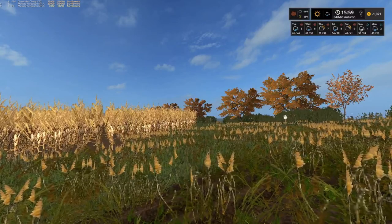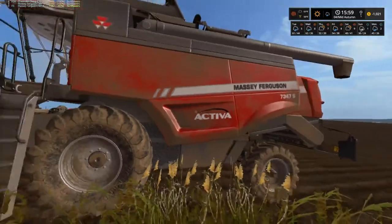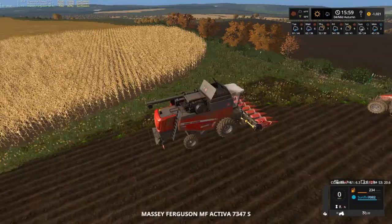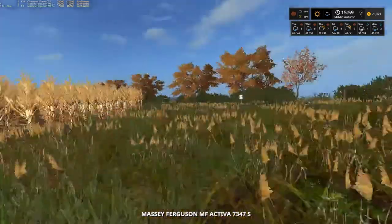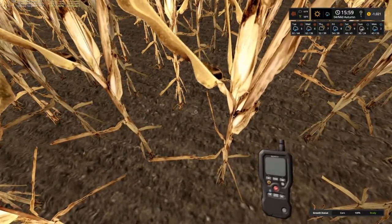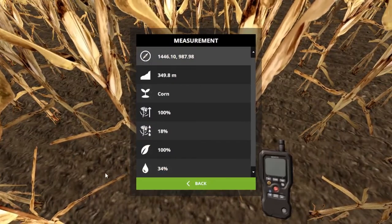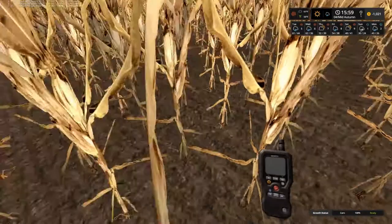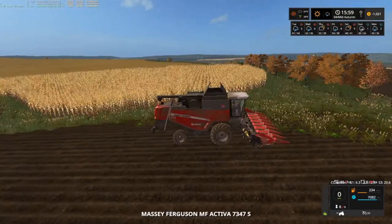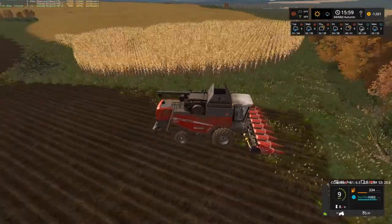Welcome back everybody to Knoll Creek Farms here on Farming Simulator 17. Standing here beside the Massey Ferguson, we gotta cut some corn. Down there it says grow status corn 100% ready, and our moisture meter shows 100% grown at 18% moisture. So let's get busy, fire this motor up.